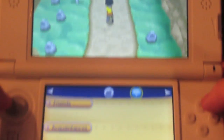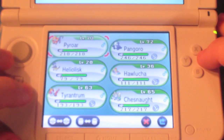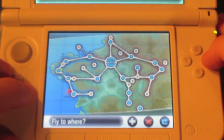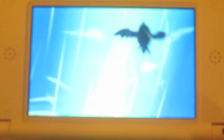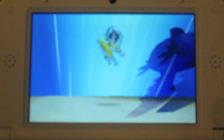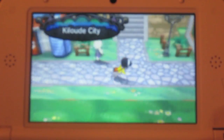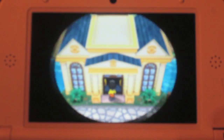First, what you're going to want to do is fly to Lumiose City, which is right down here on the mini map. Then you want to go to the Battle Maison, which is right here.